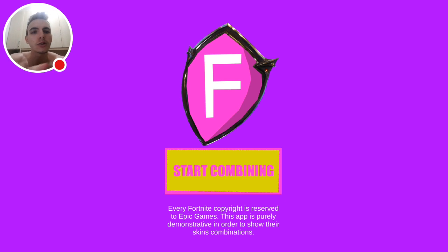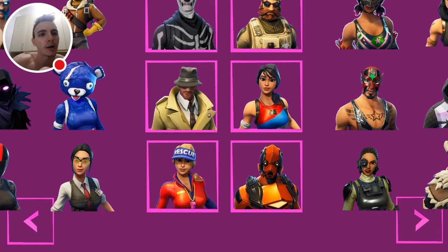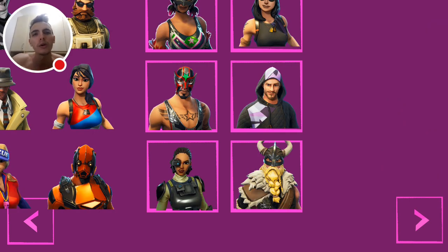It is called Skins Combinator for Fortnite, and you can download it only on Google Play. With it, you will be able to set up all the outfits you want with the related backpacks. Just don't look at the mess right now because it's gonna be fixed soon — but let's check out Dynamo.